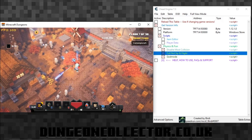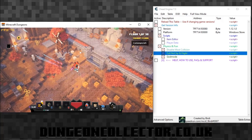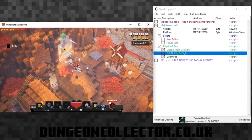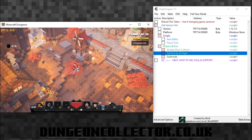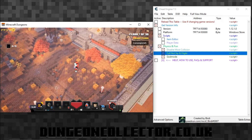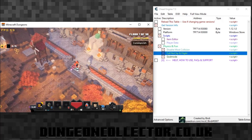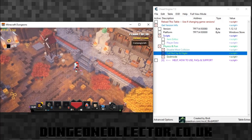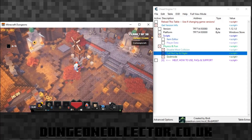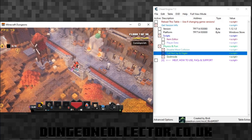That is pretty much Birdie's Cheat Engine table in a nutshell - just a quick overview of what you can do. I'll try and put everything in the description below so you can have a look. Just use it for fun, don't use it for any other means. It's actually there for speedrunning but other people use it for other stuff. Hopefully you've liked this video - don't forget to give it a thumbs up, subscribe if you want to see more, and hopefully I'll see you again soon.